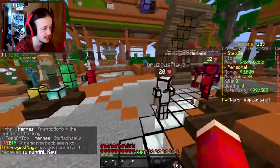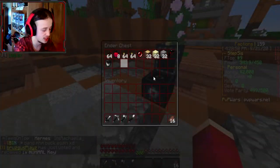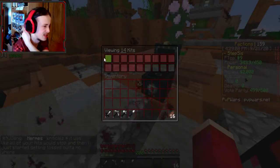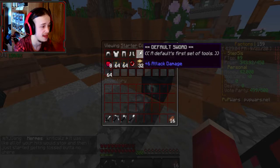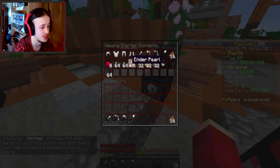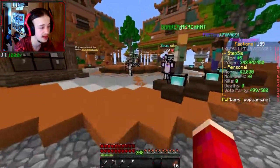When you start off on the server, you get a couple of things we can check out over here. This is all the stuff you start off with: some steak, some tools, some armor, gaps, torches, ender pearls, wood, sand, bucket, bow, arrows — all kinds of cool things.